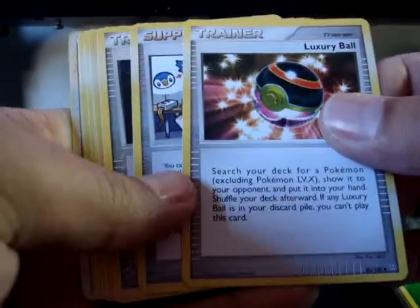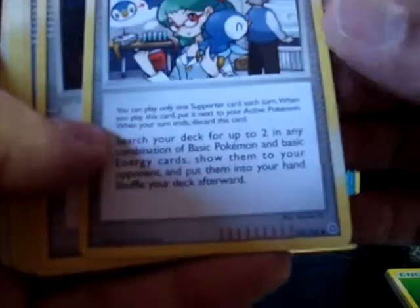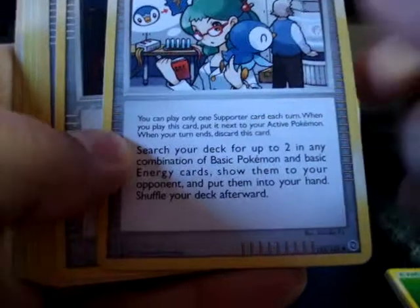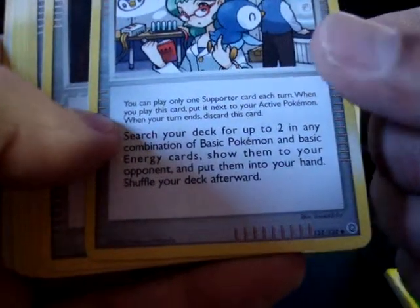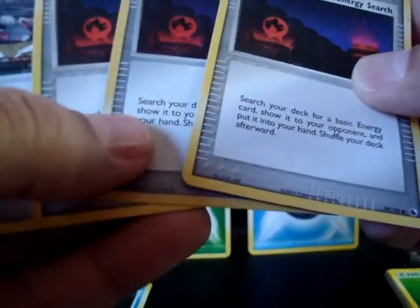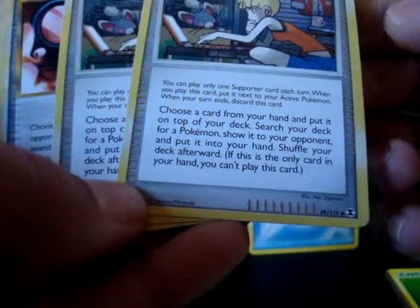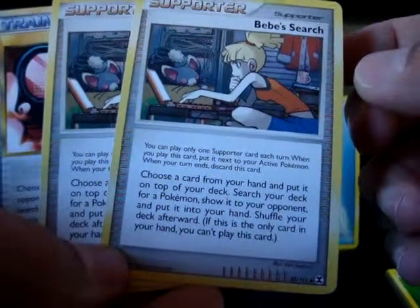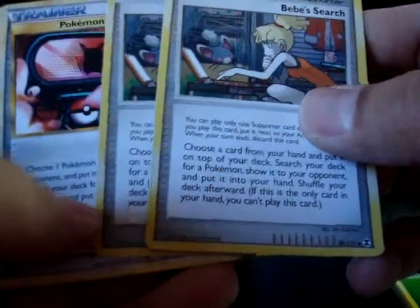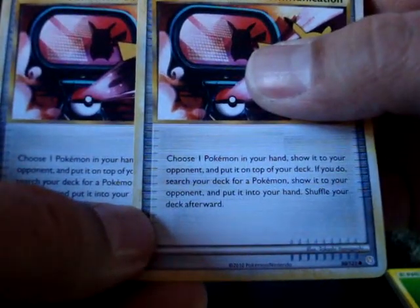Let's start out with Trainers and Supporters. I have a Luxury Ball Trainer, which you can search your deck for a Pokemon, anything but a Level X. Roseanne's Research — I actually wish I had more of this one — lets you search your deck for two in any combination of basic Pokemon and basic energy cards and put them into your hand. I have three Energy Searches, which just lets you search for a basic energy and put it into your hand. And then I have Baby Search and Pokemon Communication, which are pretty much the same thing.